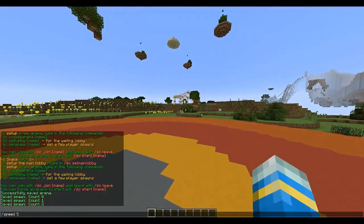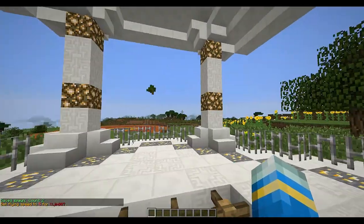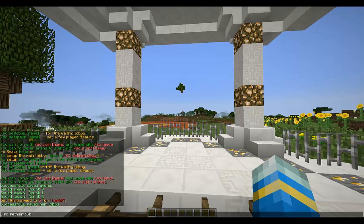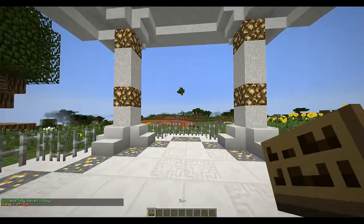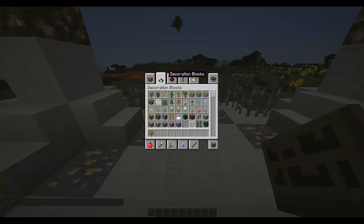Now let's go to our arena — let me change my speed so I can get there a bit faster. We need to set a couple of things here. First we want to set the main lobby, which is global for everything, and then we want to set the actual lobby of our arena 'whitey'. That's everything apart from the sign, which is used to join.